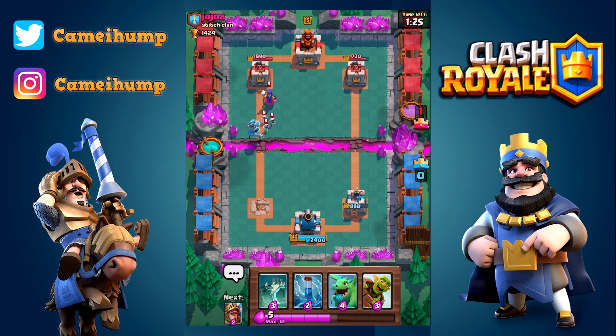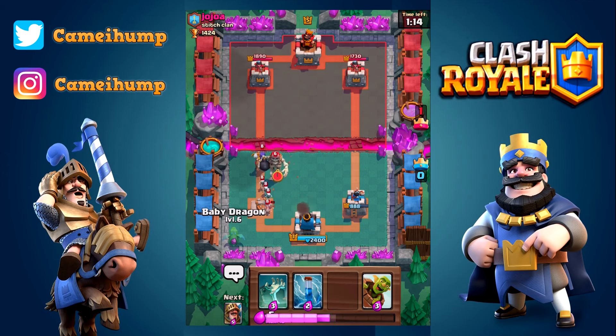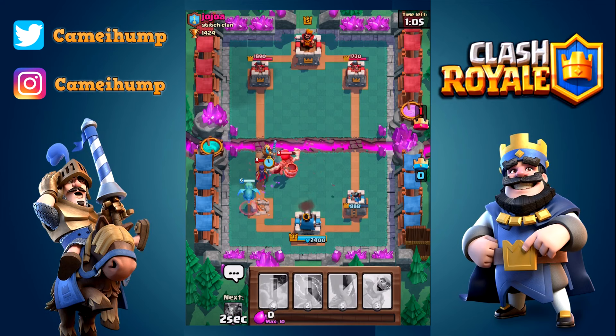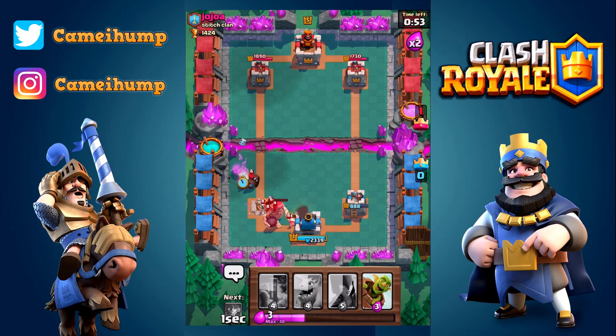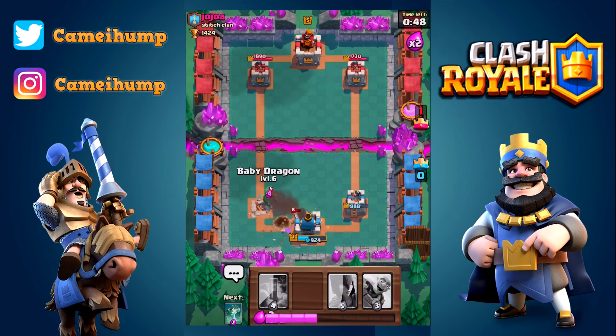Mega minion is down but is going to die to the witch. I have to defend this witch because she's level eight. Tombstone to hopefully pull the skeleton giant - it does. I'll prince as well, just want to keep that skeleton giant away from my towers and hopefully away from all my troops. Zap is late and the prince dies for it - I didn't have the elixir to do anything about it. Giant skeleton is now being tanked by the skeletons. My mega minion gets one-shot by that hunter - yikes.